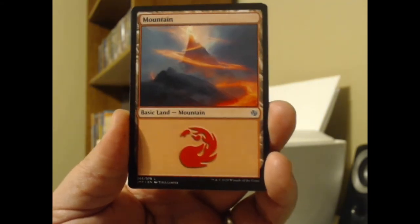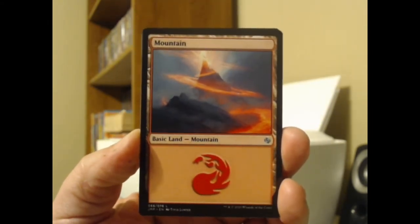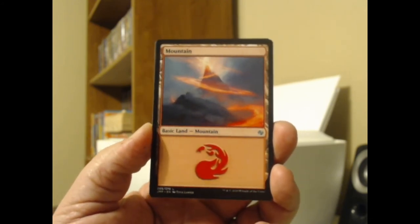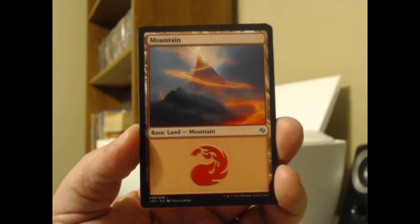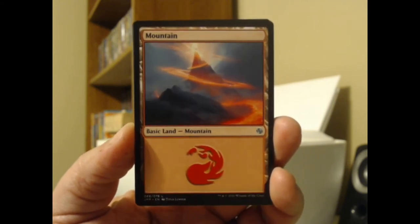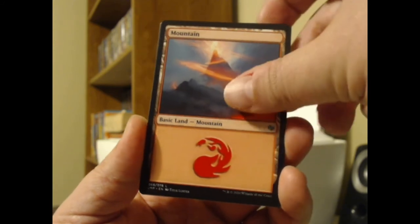I don't think I've ever seen the basic land in here before. Oh, that's a cool mountain. The colors are a little washed out on camera — it looks a lot cooler to me in person than it's going to look to you on camera. My view of this is a lot more spectacular than y'all's. But man, I like those rings around that mountain. That's really cool.